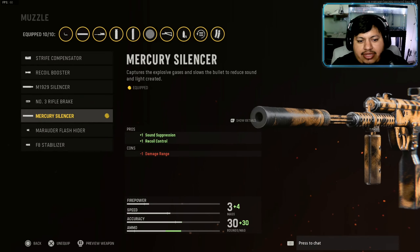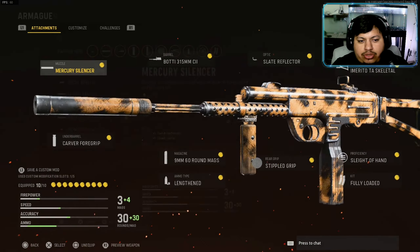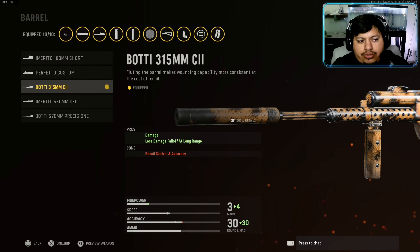For the muzzle we're going with the Mercury Silencer — it's going to give sound suppression and also add plus one recoil control. For the barrel we're going with the Botti 315mm, which adds damage and less damage falloff at long range.